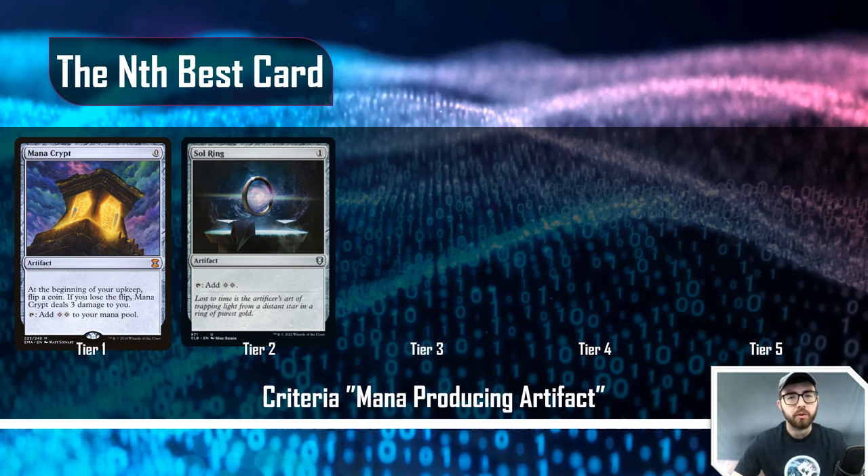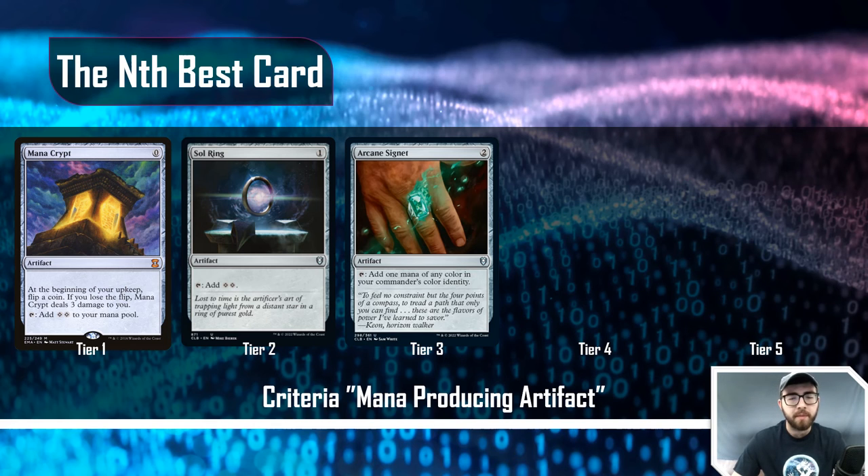You don't expect to walk into a tier three-or-below game and see someone go swamp, Sol Ring, Arcane Signet, and have five mana on turn two. My encouragement — and some of you won't be okay with this — is to opt out of playing Sol Ring in your decks if you're at power level six or below. That includes taking them out of your precons. I realize it's a very controversial opinion, but my goal with this entire channel is to create an environment where we're having good games and setting solid expectations. Sol Ring has the tendency to violate those expectations at power level six or below.